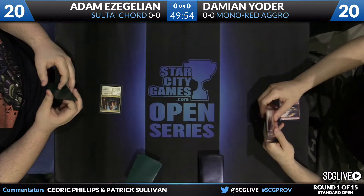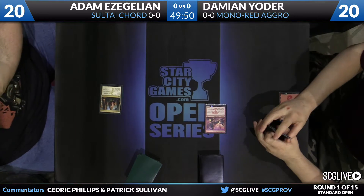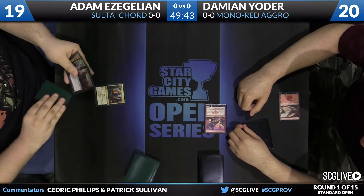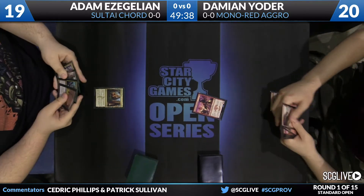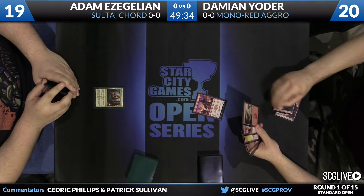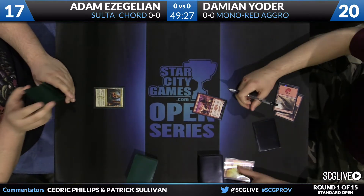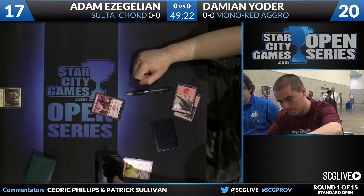We are underway in round number one from Providence, and I'm going to start with an Opulent Palace. He is playing a Saltite core deck — a Court of Calling deck with a lot of one-ofs to search across his Saltite build. Damian Yoder is his opponent, and he's not messing around. Adam has kept a four-card hand after mulliganing, has missed his second land drop, and a Magma Jet from Yoder goes upstairs with a little scry action, plus prowess thanks to the Swift Spear.